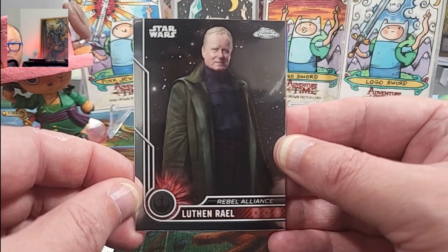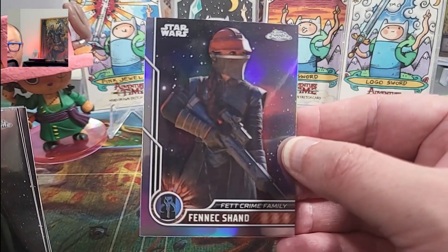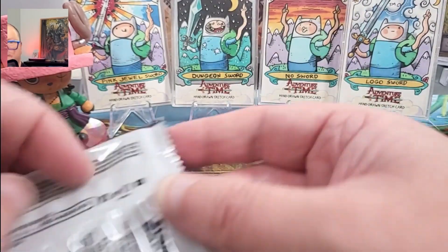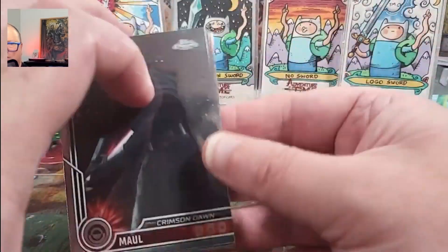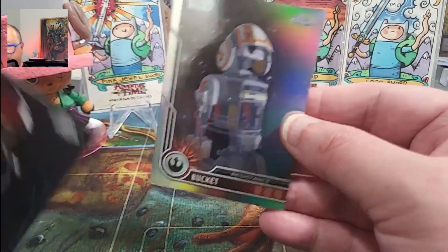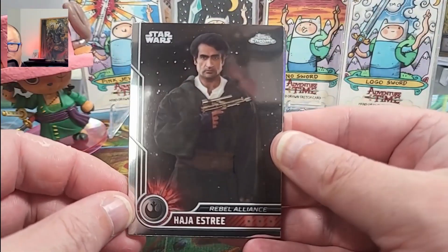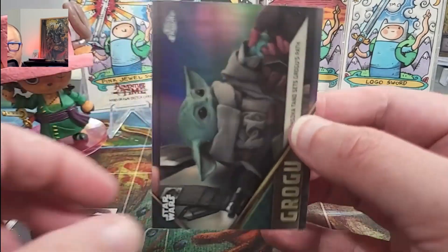Luton — not sure what you're from either. Luton and a Fennec Shand — another character I have no idea who you are. Are you in the first movie? Fifth Brother, there you are again. And a Refractor Bucket — first time seeing you. No idea who you are. Mon Mothma — as you know. And another Grogu.